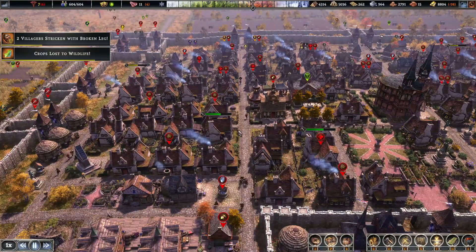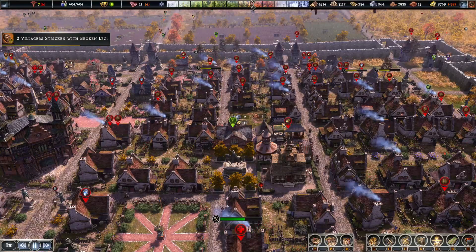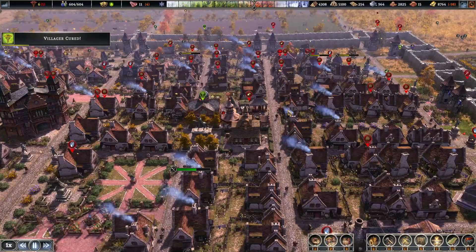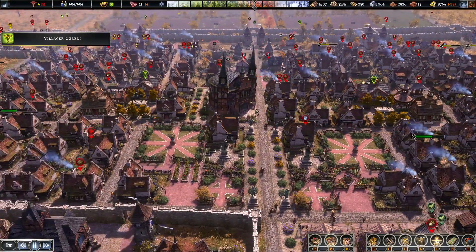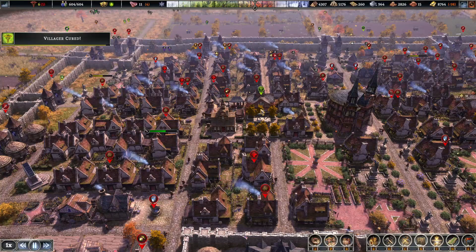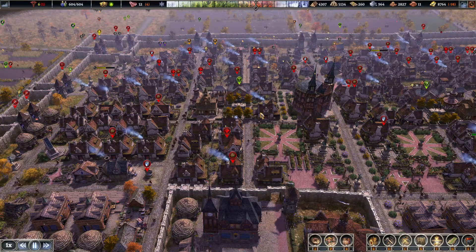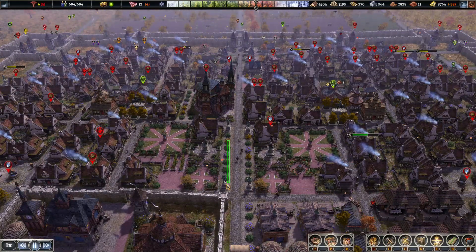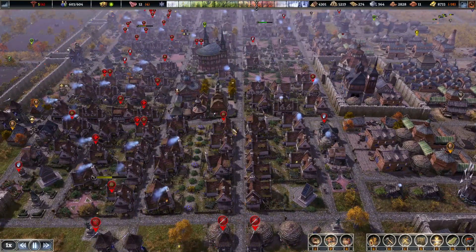I'm probably going to stay away from making too elaborate a build until they settle on what they're going to do, because they've completely changed the game to the point where all of my prior builds are now broken — except for this one. I think what this means is I need to create more flexible builds. All my other builds are very rigid, based on perfect placement. They don't have a lot of flexibility. This one does because it has all this beautification room. So going forward, my future designs are going to be based on that.